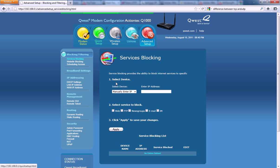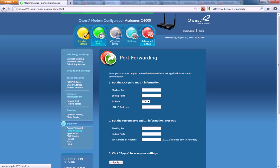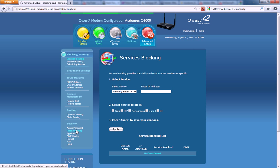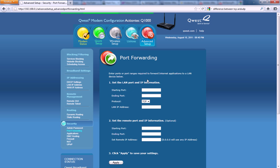Look in the video description for the most common passwords. Once you've figured it out, it should take you to more options. You need to find wherever it says port forwarding and go to that. It depends on your router, but find it — it should say port forwarding or something similar.